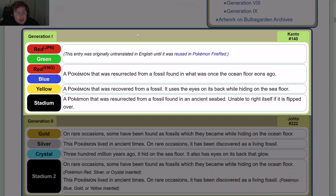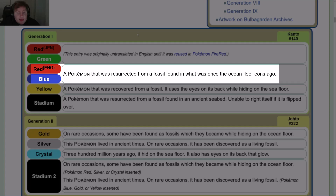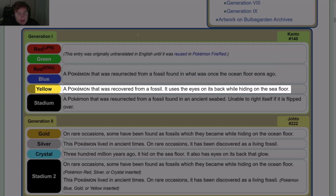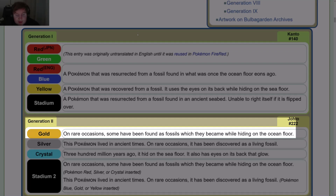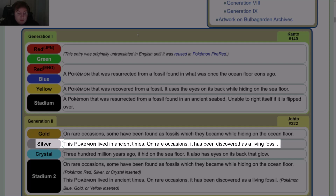Game data, Pokédex entries. In Gen 1, Red and Blue: a Pokémon that was resurrected from a fossil found in what was once the ocean floor eons ago. Yellow: a Pokémon that was recovered from a fossil; it uses the eyes on its back while hiding on the sea floor. Gold: a Pokémon that was resurrected from a fossil found in an ancient seabed, unable to right itself if it is flipped over. On rare occasions, some have been found as fossils which they became while hiding on the ocean floor. Silver: this Pokémon lived in ancient times; on rare occasions, it has been discovered as a living fossil.